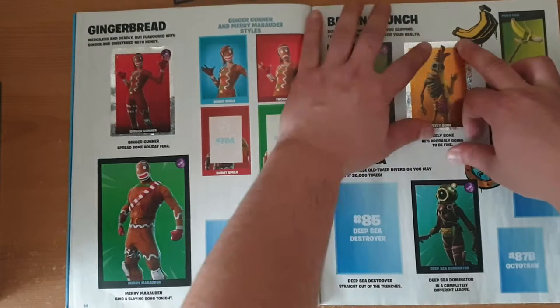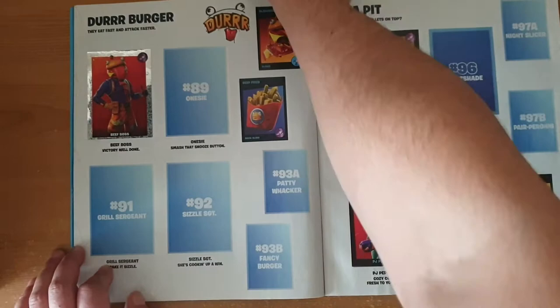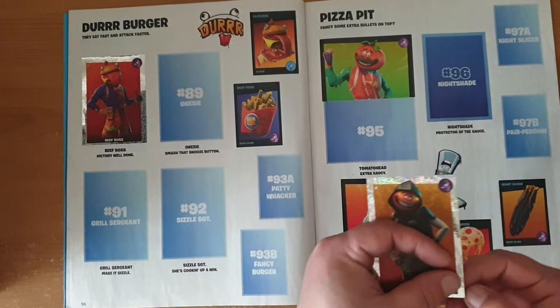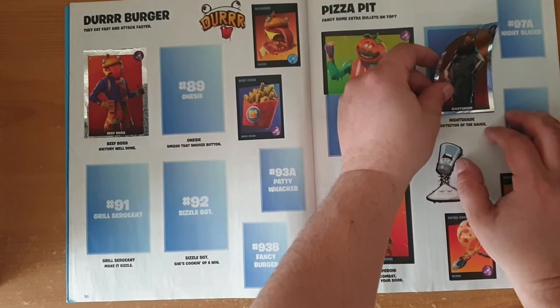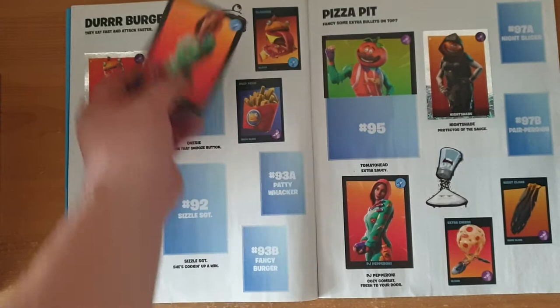So that's 83. These pages are filling up quite nicely as well. Going to number 94, which we don't need as we already have it. Another 94 — so that's two out of the game. 96 — a nice shiny one. It says nightshade, protector of the source, so we'll trust him. So 96 is going in there. Another shiny one — at least the shinies are coming in. We don't need PJ Pepperoni.